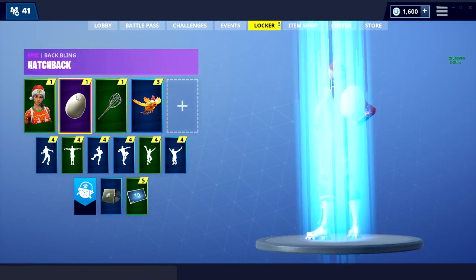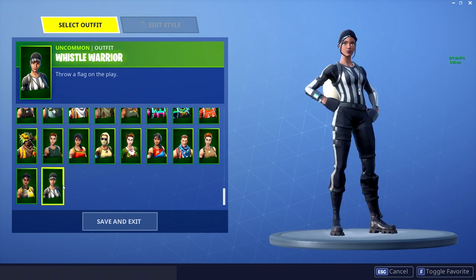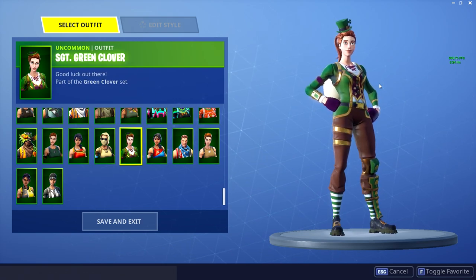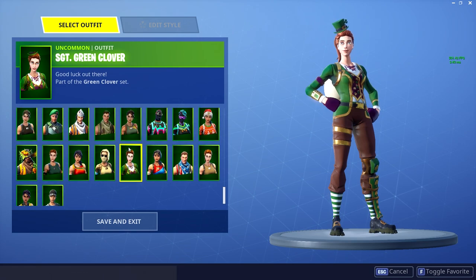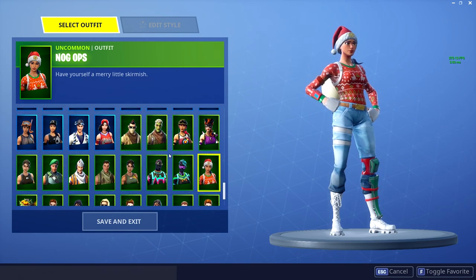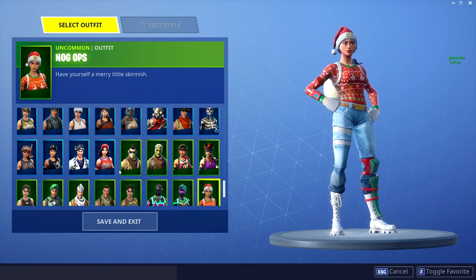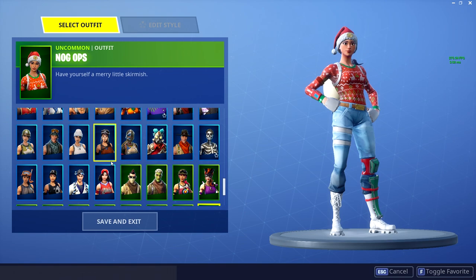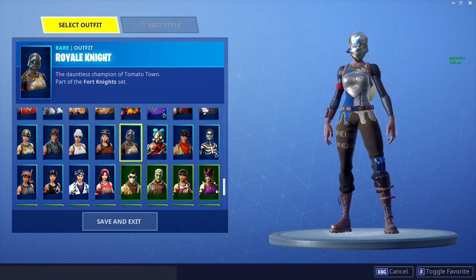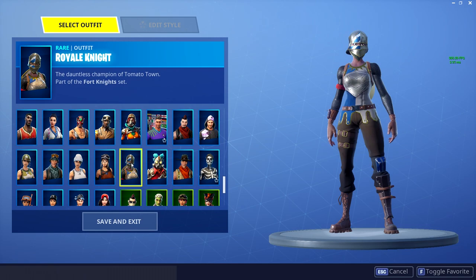Now into the locker — you can see a lot of my uncommon skins. Many of these are pretty average, nothing crazy. Rare ones might include the Sergeant Green Clover — not really rare, but a little old. Going up further you'll see the Nog Ops, from Christmas of last year, almost a year old now. Not many people have it — it's considered more exclusive. The number one rarest skin I have is the Renegade Raider. I don't use it very often because I get focused too much. Blue Knight is actually kind of rare and getting to that point.